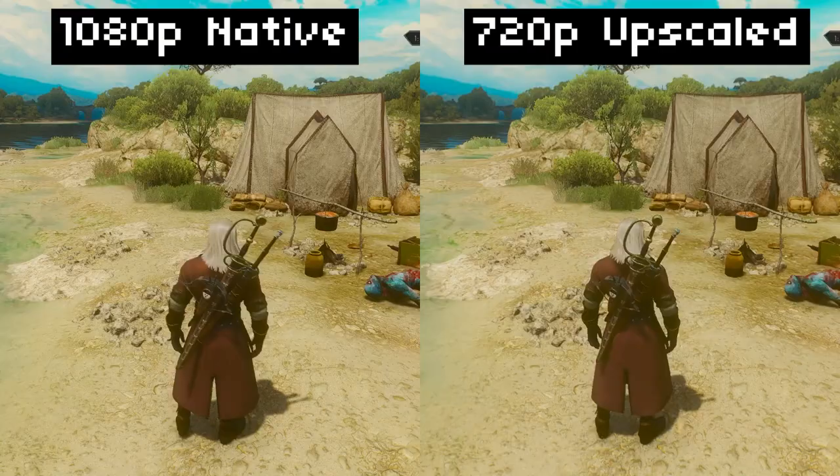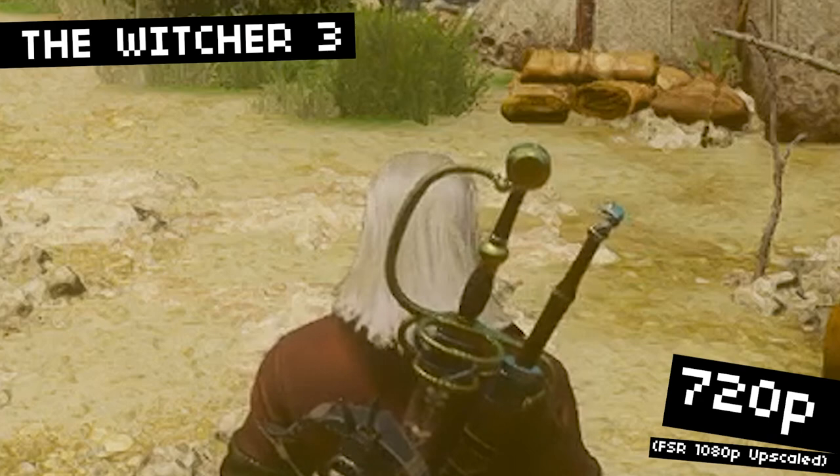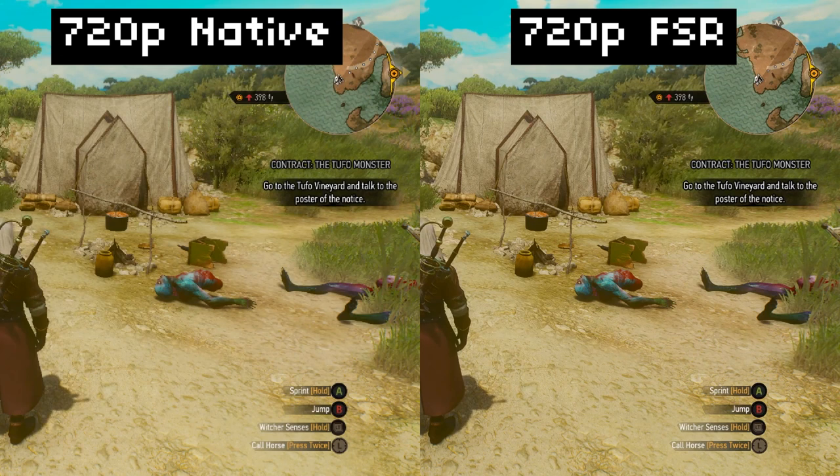Let's push it even further — 720p upscaled to 1080p. It obviously doesn't look quite as crisp in the details. Look at Geralt's sword hilt there. But 720p with FSR compared to native 720p, it's not even close. It even improves the text — at native 720p the text is kind of unreadable, which is one of the reasons I hate running at lower resolutions. But FSR smooths that right out and makes it feel like it's running at a much higher resolution.